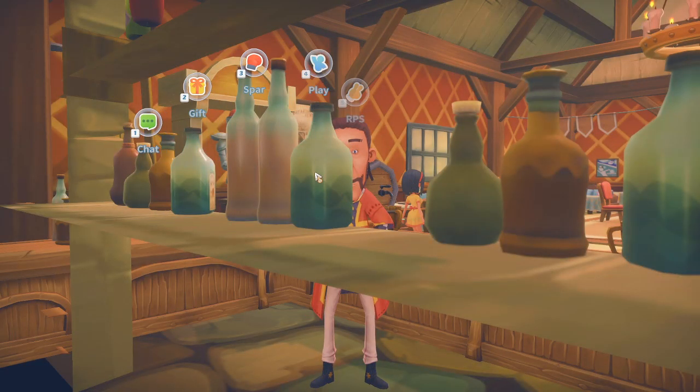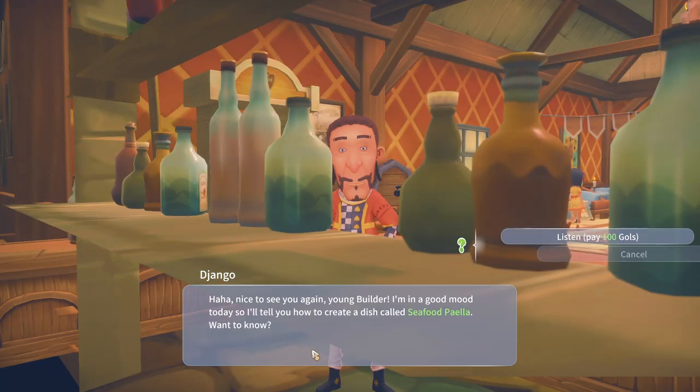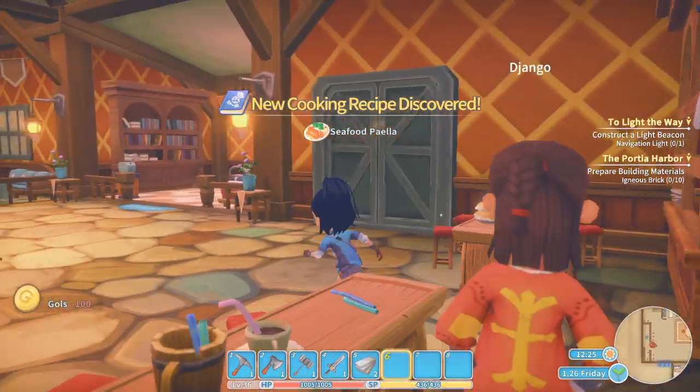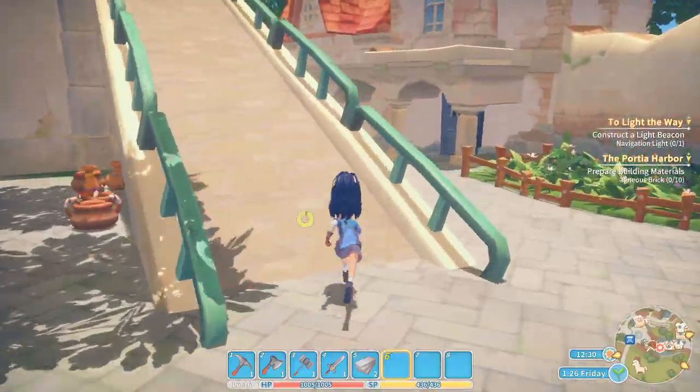Hey Jango! Nice to see you again, young builder. I've read Sifu Pale — that's rather nice, I didn't know that was a thing. Maybe we should go to him daily for new recipes then — not that expensive, only 100 goals.